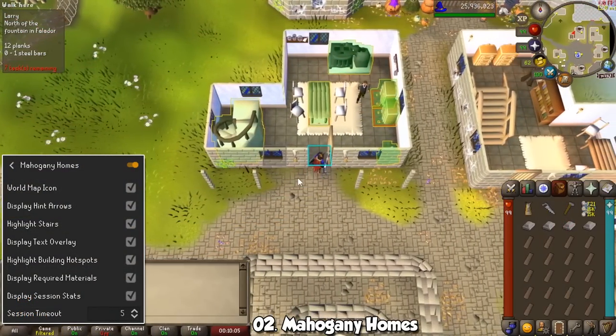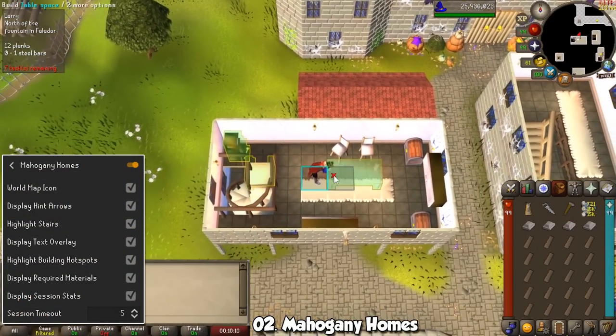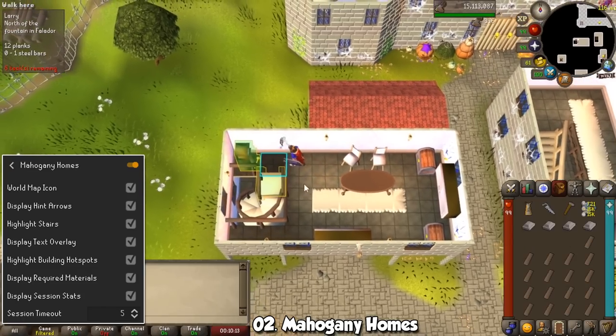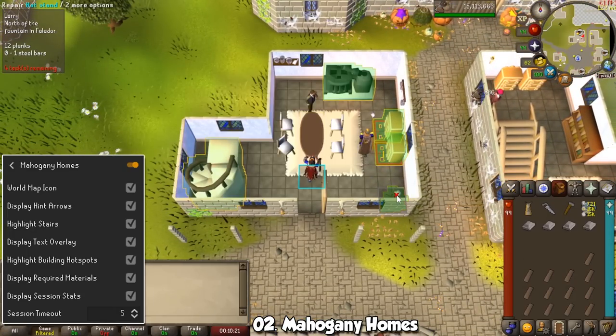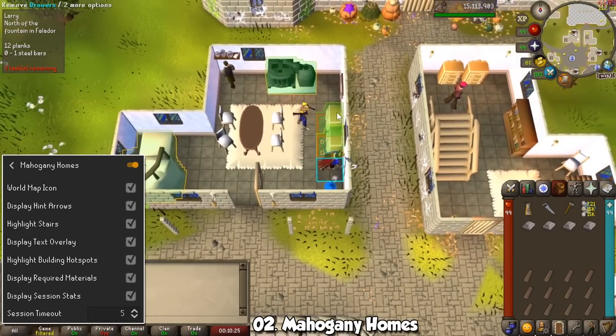For Construction, we have Mahogany Homes — an activity I had never done before prior to this recording. This is a fairly budget-friendly way to train the skill, and the plugin allows you to see a ton of information regarding your current contract. It will tell you where you need to go, highlight furniture that needs either fixing or replacing, and it is a great way to see everything on screen.